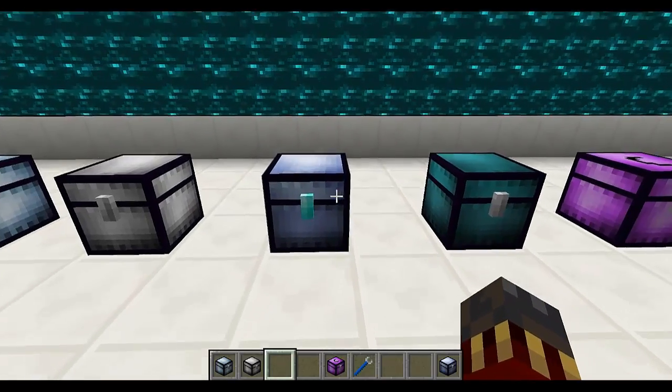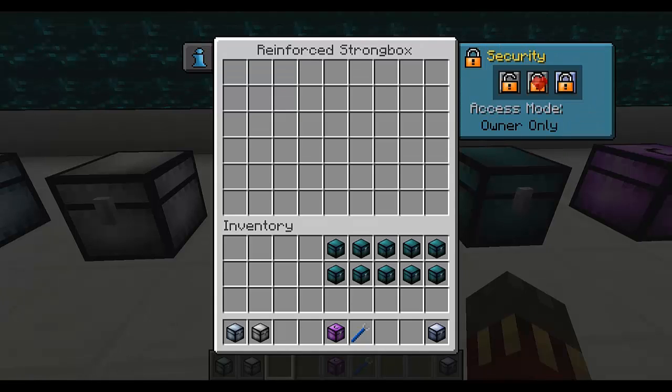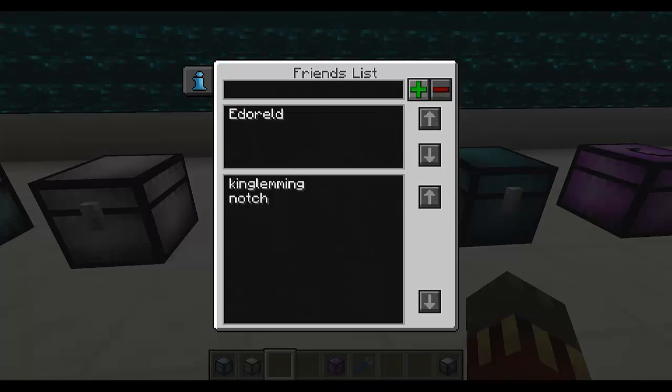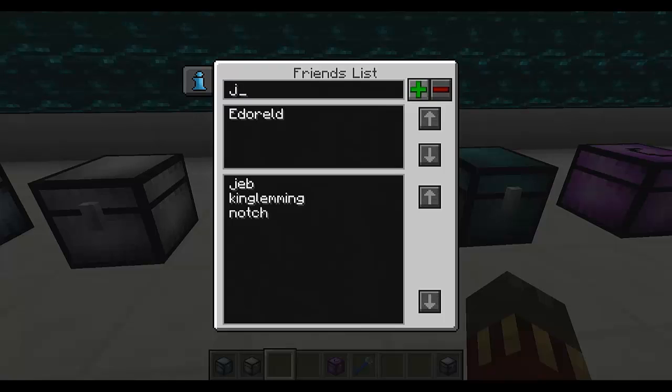Let's check the security features of this chest. We've got the security tab that you can open, and you have remotes. Public access means that anyone on a multiplayer server will be able to access it. Owner only means only you will be able to access it, and finally restricted mode means that you can have a whitelist of people that are able to interact with this block. To access the whitelist you can type the command C-O-F-H friend-guy, and here you get the friends list and you can add people. If I wanted to add Jeb to my whitelist, I just type the name and click the plus, and if I want to remove someone I just type their name and the option to remove highlights and I can click it.